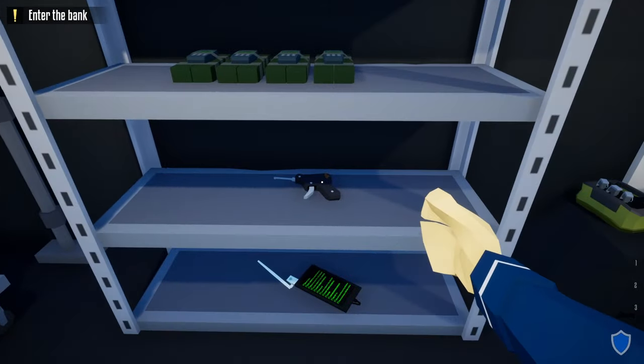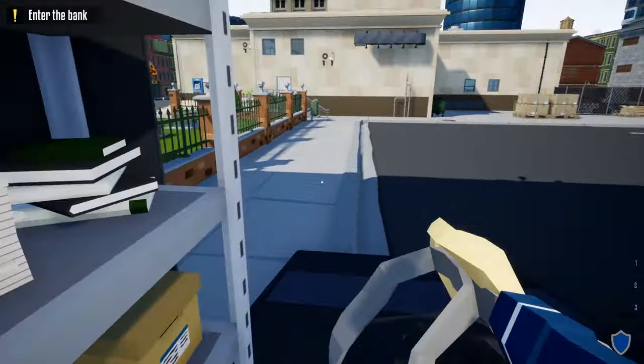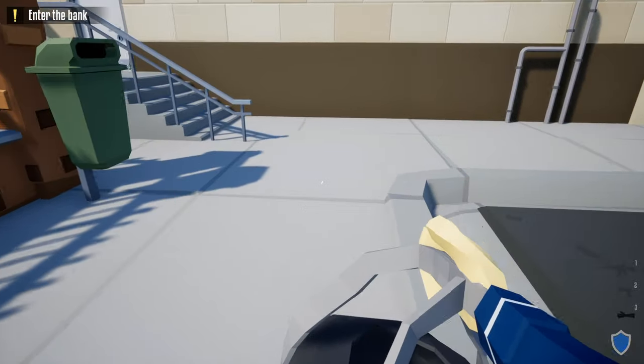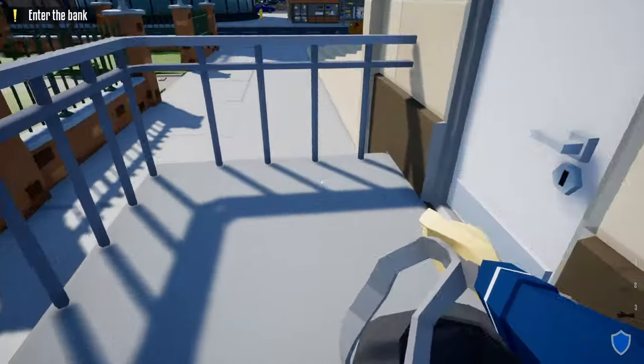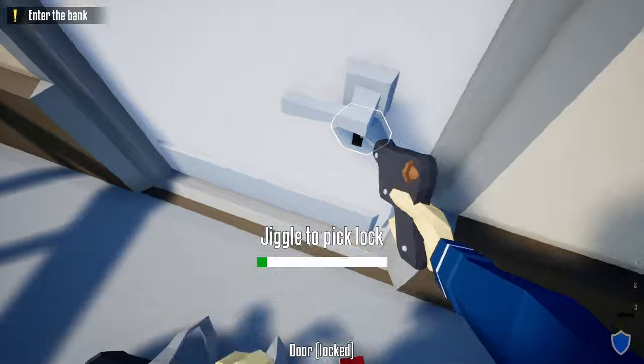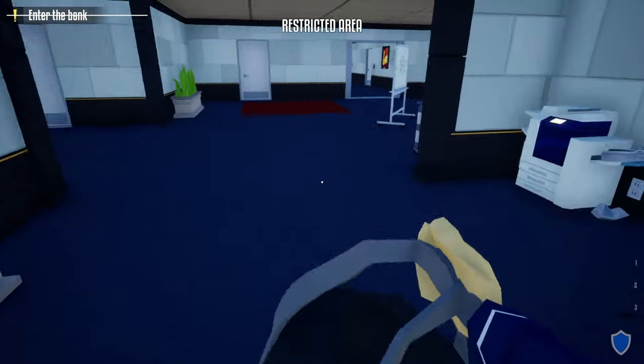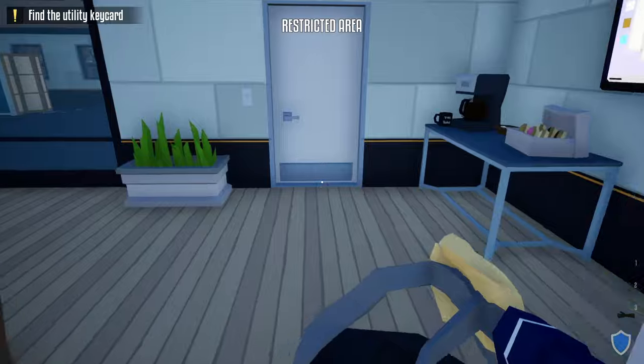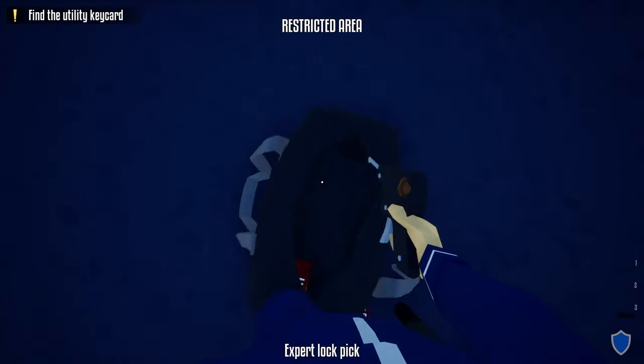When we first start this heist, you want to grab your kit, grab your duffel bag, and grab your lock pick. From the truck you want to head to the side door of the bank. Once we get to the side door, take your lock pick out and unlock it. After unlocking this door, we're going to head inside underneath this camera, around the civilian, and sprint through these next two doors to the security room.